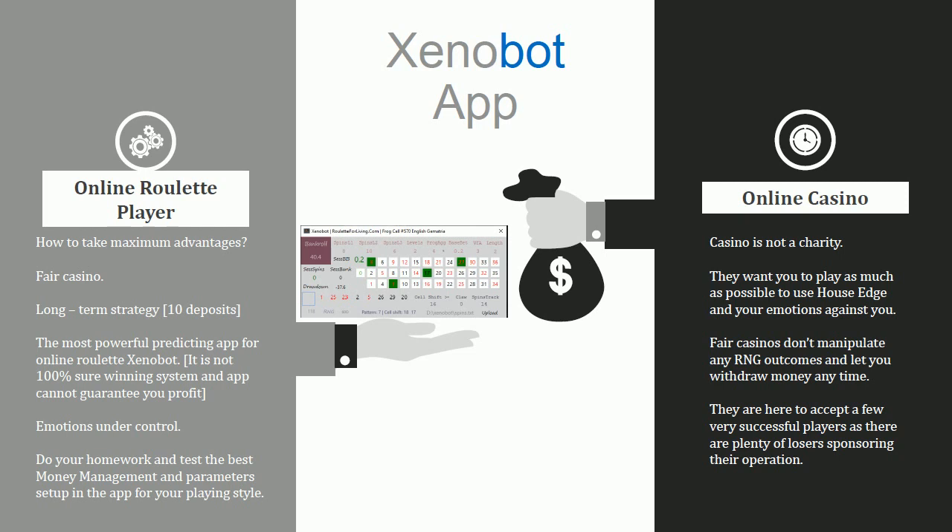I always prefer a long-term strategy. I define 10 deposits, and I have to turn at least six of them into 100 percent profit or more — if I can do that, I am forever in profit. I also recommend using the XenoBot app, my latest newest version. As you can see, there's a headline saying it's version 570 English gematria — you can check that, and you'll see XenoBot translates to 570.